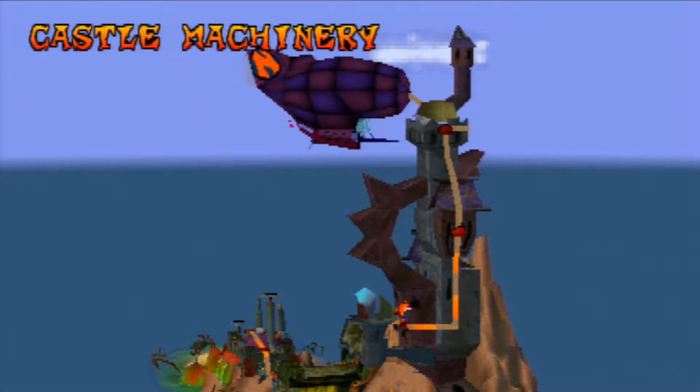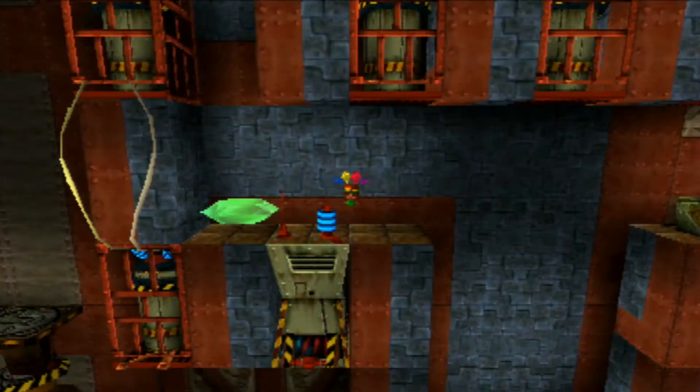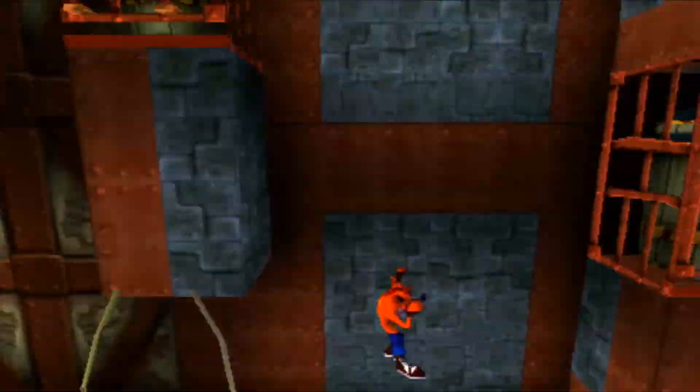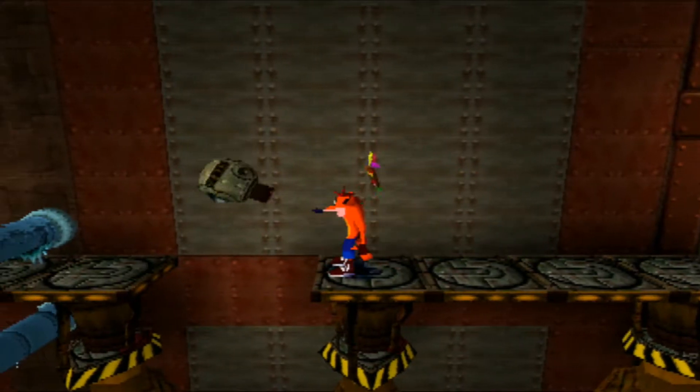Hello everybody, welcome back to Crash Bandicoot 100%. As you saw, I did cut in the end of the last episode where we finally beat Fumbling in the Dark. We now head on to Castle Machinery. Last time we took the Green Gym upward and got a bunch of lives, which is nice — so now we have 45. That makes up for Fumbling in the Dark's death-defying jumps.